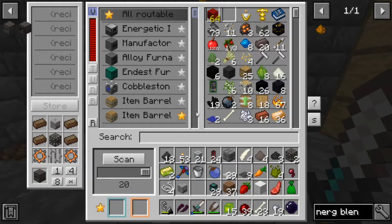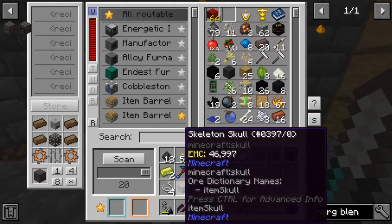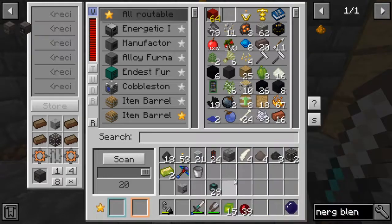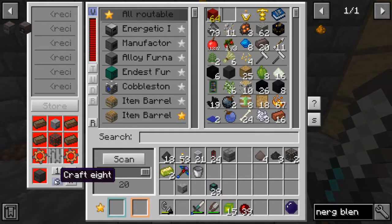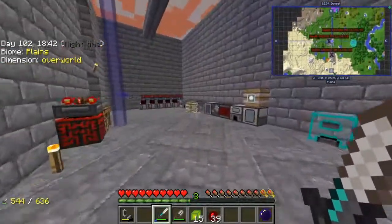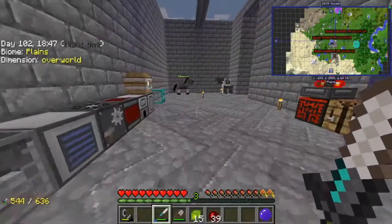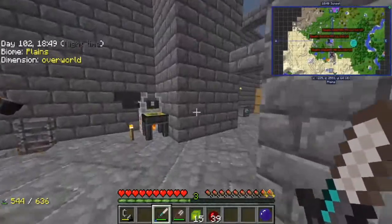Alright guys, we finally got a freaking head after dying multiple times in a row. Finally got a skeleton head. I think it's because the charged creeper blew up the skeleton, so that's why we got a head. We got ourselves a nice little head.